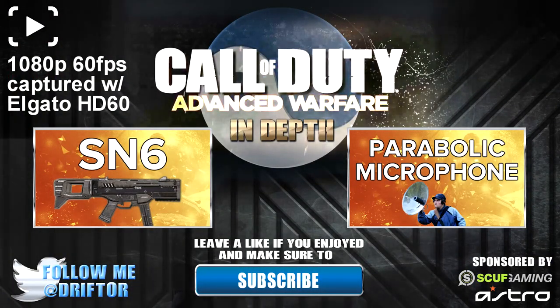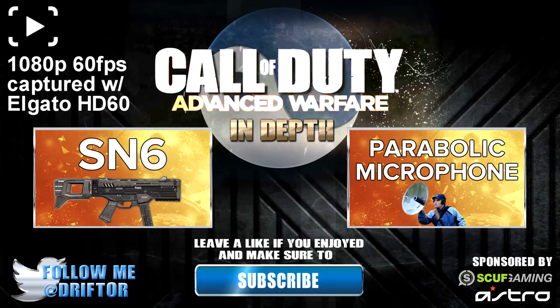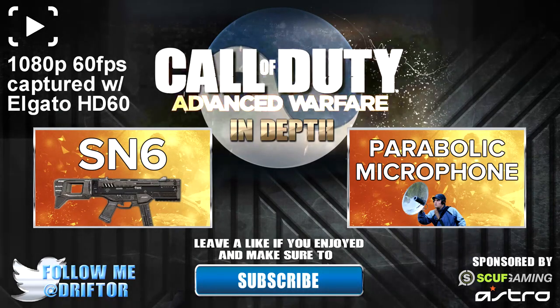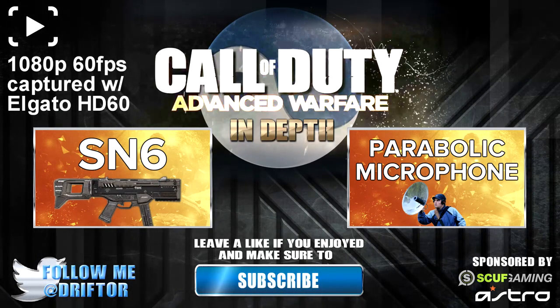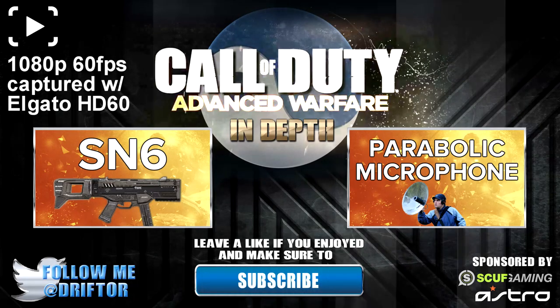If you're running Gung-Ho on any weapon except for those three on this list, I would highly recommend you take it off and use some other perk. Well guys, that's all for this In Depth episode — I hope you enjoyed it and learned something useful. If you'd like to check out the previous episode, that was a full SN6 gun review with all the variants. The next episode is going to be on the Parabolic Microphone attachment — that's a fun one for me. As always, if you enjoyed, don't forget to like, favorite, and subscribe. Drifter out.